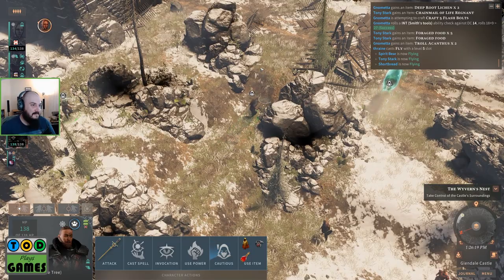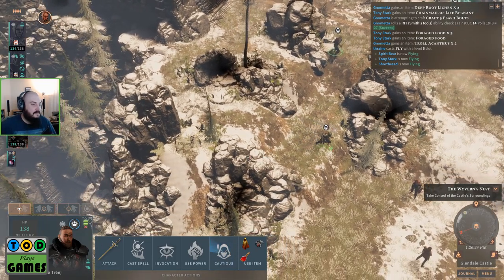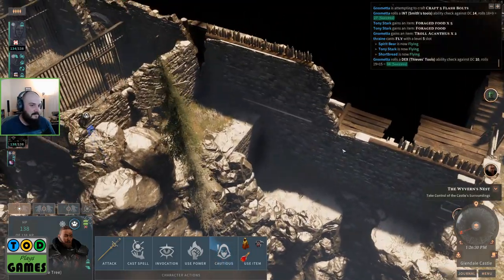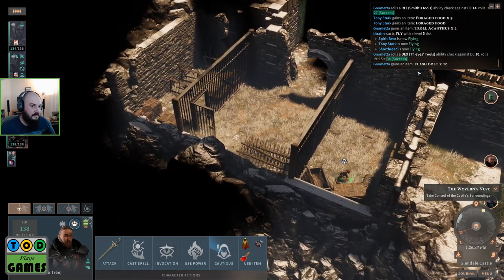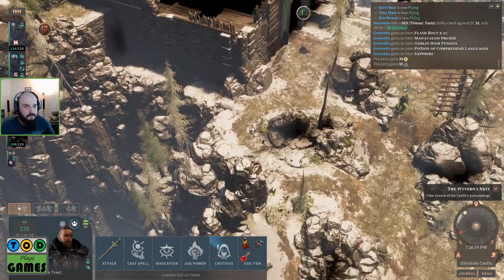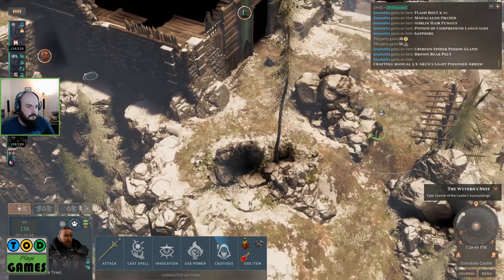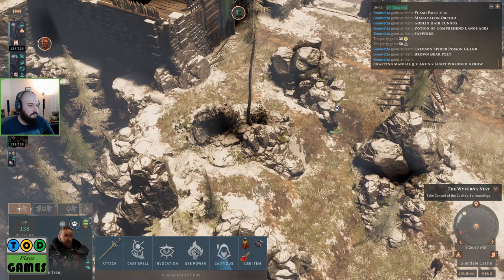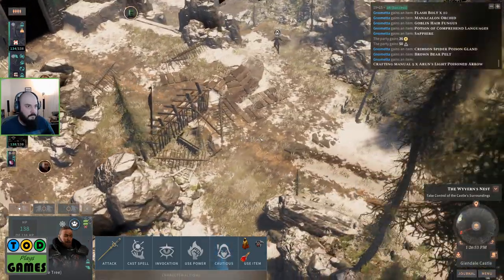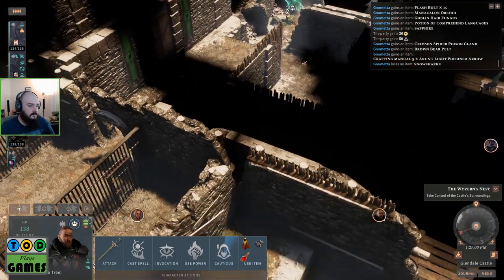I found a chest — take a look at this. You guys are just cautiously flying around — nothing scary about that at all. Crossbow bolts... goblin hair fungus — okay, that's just standard. Take the poison bolt things. That was a chest of useful stuff I guess. Where's the new poison we just picked up? Probably one we already know. Is there anything exciting anywhere? Aimless is already in with his flying bear — he's flown in.